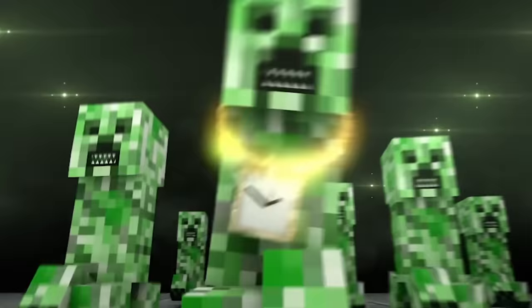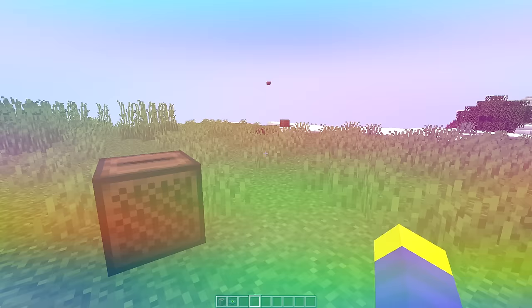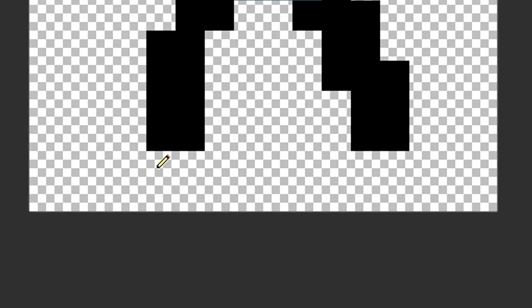Now it's time to make some random items. A music disc translated to 'listen to the recording.' Next let's do the heart of the sea — it translated to 'then I walked,' so I drew some legs under the heart of the sea and gave it some red shoes to make it look like it's walking.